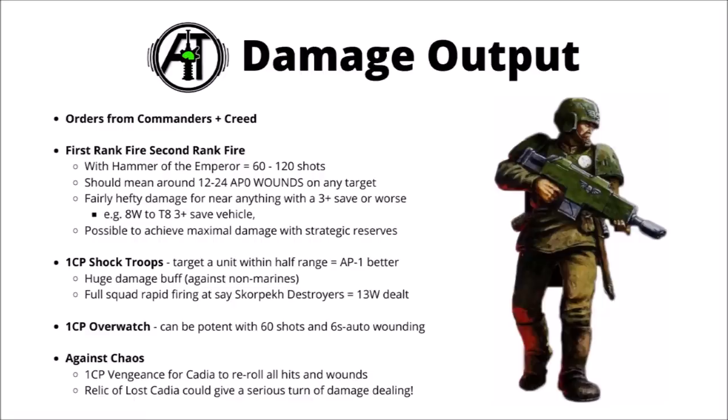If you want to amp up close-range damage even more, for 1 command point you could use Shock Troops — the Cadian-specific stratagem that makes your shooting within half range AP-1 and also counts you as stationary. So unless you've just come out of strategic reserve, you'll also get the Cadian reroll ones to hit. Getting AP-1 on those lasguns is going to be an enormous damage buff against anything without an armour of contempt equivalent. For example, popping this stratagem coming out of strategic reserve against Necron Skorpekh Destroyers, you'd average around 13 wounds — potentially killing the vast majority of a fairly elite squad.